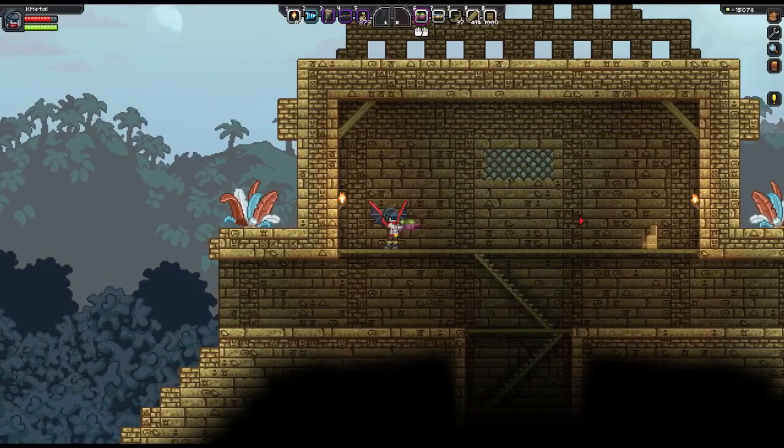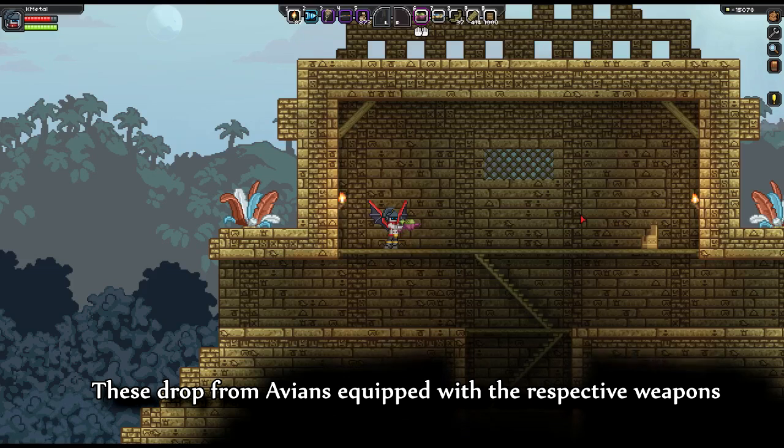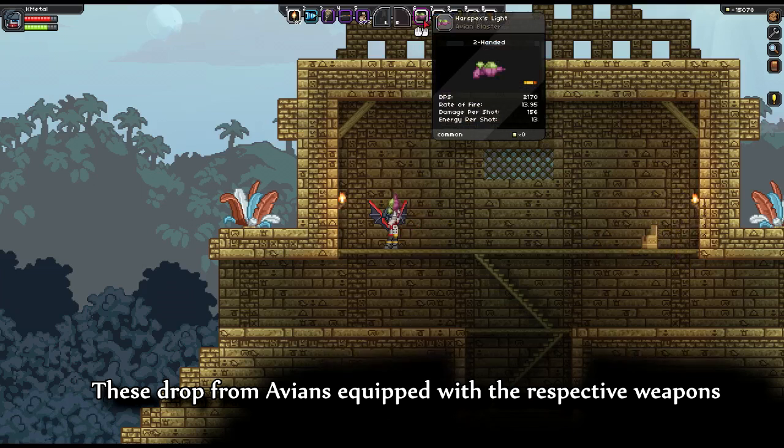Hello, Starbrother and K-Mo here to showcase a couple of avian weapons that came out with Furious Koala. What I'm holding right now in my hand is an avian blaster. It has an extremely high firing rate but low damage, which still balances out to a pretty good damage per second.